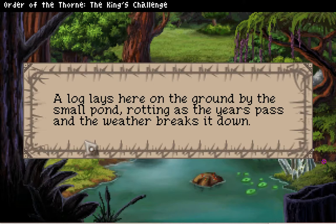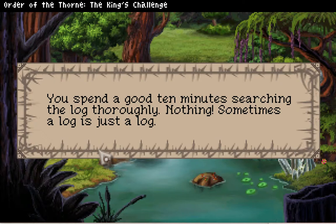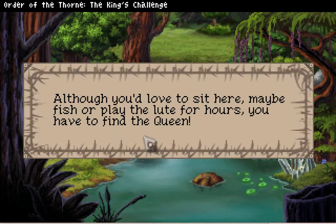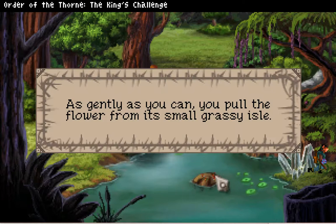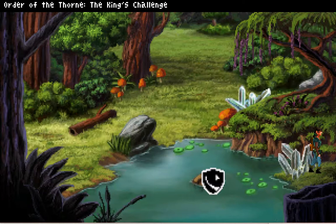A log lays here on the ground by the small pond, rotting as the years pass. Is there any gold in it? You spend a good ten minutes searching the log thoroughly — nothing. Sometimes a log is just a log. You imagine this rock would be a great place to sit and fish, although you'd love to sit here, you have to find the queen. He actually went in the pond! This wilted flower — as you take a closer look you realize this flower is wilting and won't survive if it stays planted here. As gently as you can, you pull the flower from its small grassy isle.